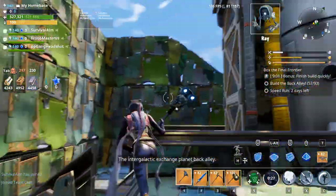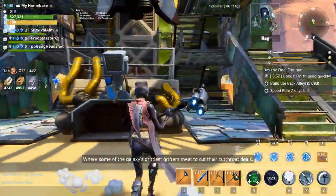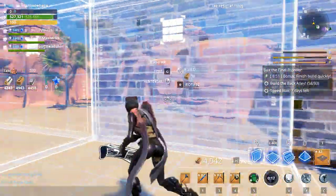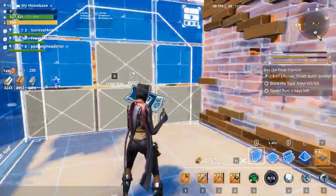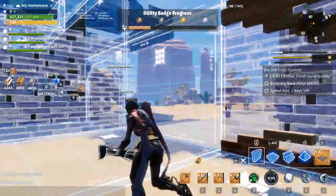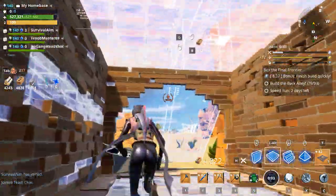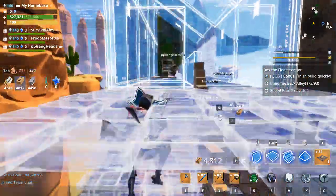We've got some good building going on. Intergalactic exchange planet back alley — for some of the galaxy's grittiest grifters meeting to cut their cutthroat deals. There are different parts with different grittiness levels, so break out the brick. Let's build this.